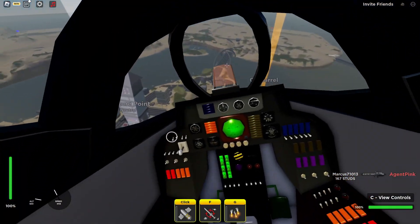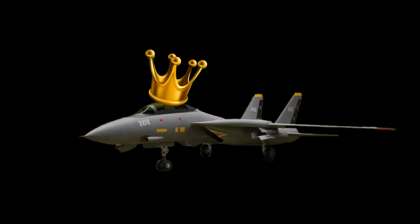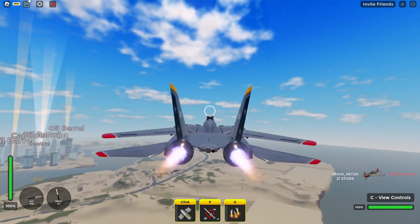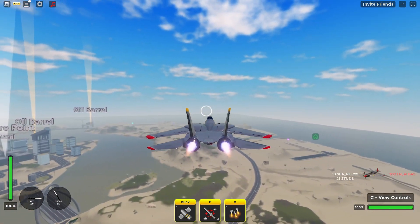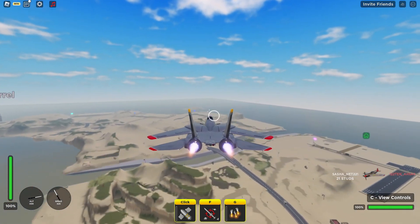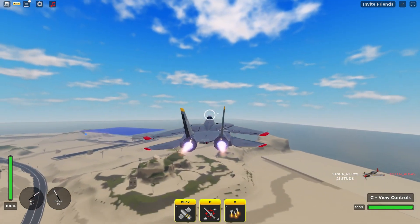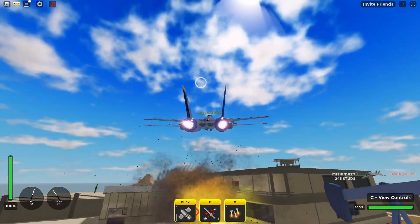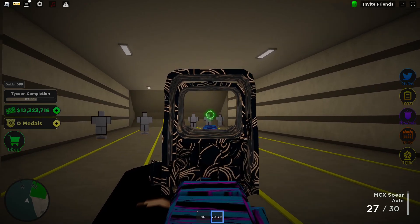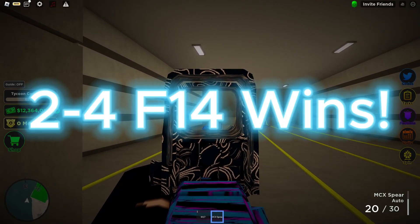Now the final question is which one would I take in a 1v1? After careful consideration I chose the F-14 Tomcat. The reason for this is I was going up against people in the F-14 with my Mi-24 and I realized it is almost impossible to lock on when the jets are flying away. I found I was only able to get like one missile connecting and my machine guns just weren't reaching the jet and he killed me pretty easily. I'm also currently undefeated in the F-14 against any other helicopter, so I'm going to be picking the F-14.